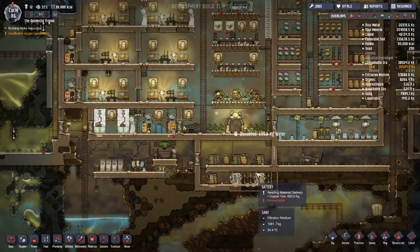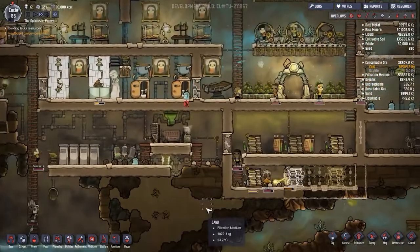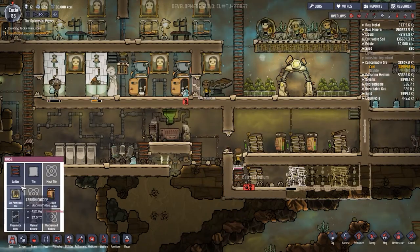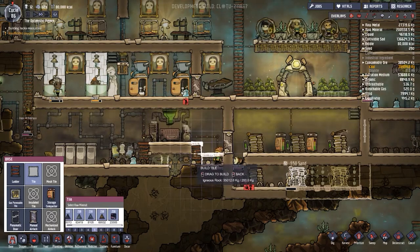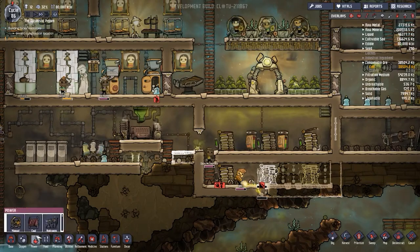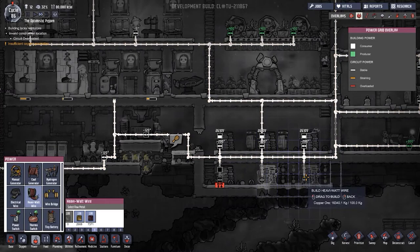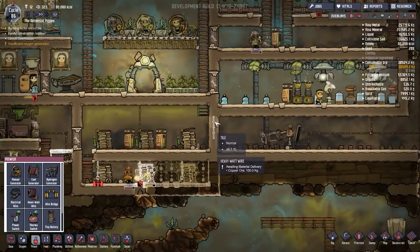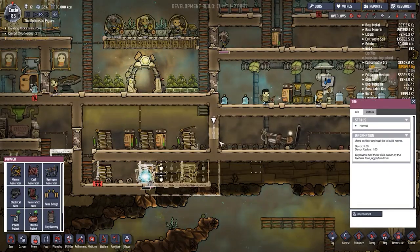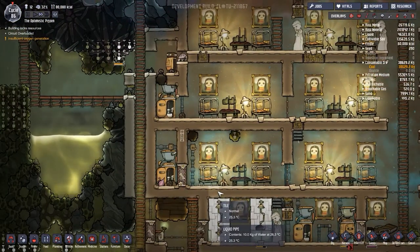Looking at bubbles - bubbles, no bubbles, bubbles, no bubbles - I'm not sure what the problem is there. I'm going to fill this in with some base tiles, maybe put another one in but I think it should be okay. We need more heavy watt wire - pulling those down. These are only on priority five - that's painful. Setting them to nine. Is this section unreachable? It actually is unreachable.